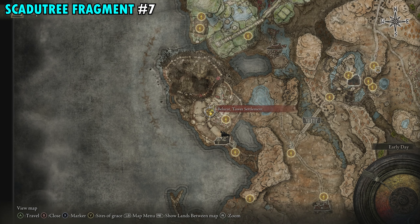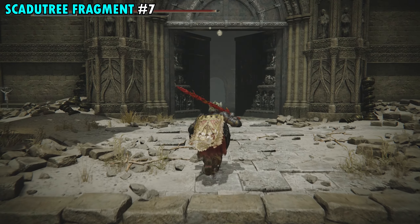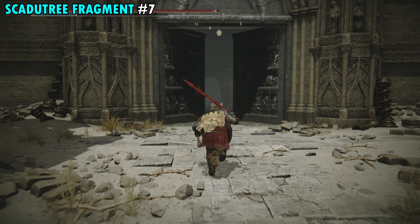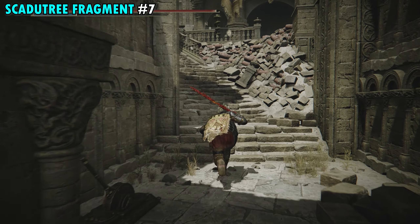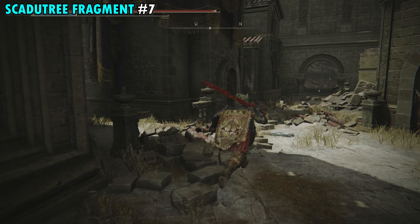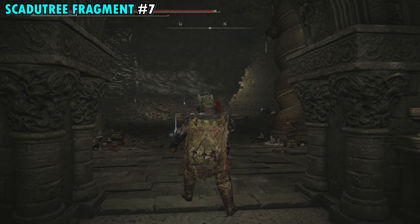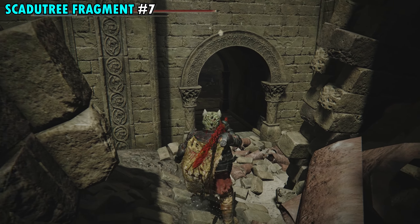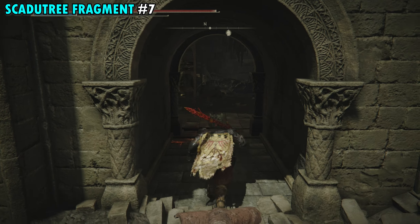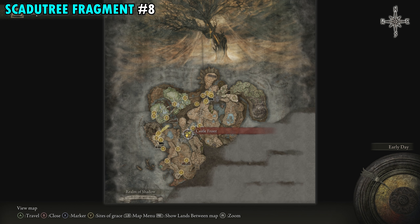Fragment 7 is found over by the Belurat Tower Settlement Site of Grace. Go out the door, up the giant stairs, through the double doors, and follow the pathway to a lift. Take it to the very top, follow the stairs up, and take a left. When you see the archway, don't go inside — instead, look right. There's some rubble you can jump over to find a secret entrance. Follow the staircase up to a back room, and right next to the cross on the ground is another Scadutree Fragment.